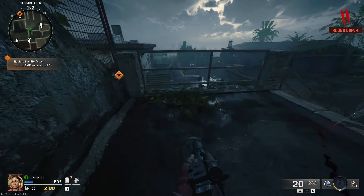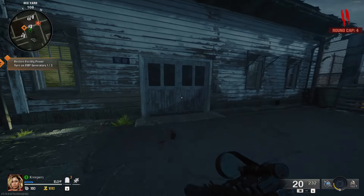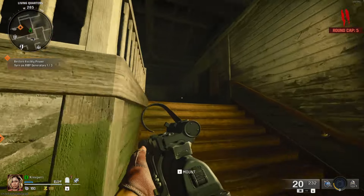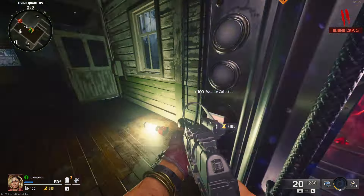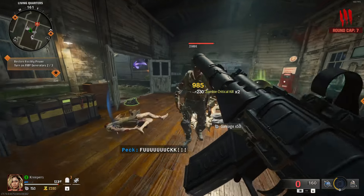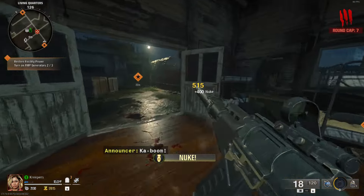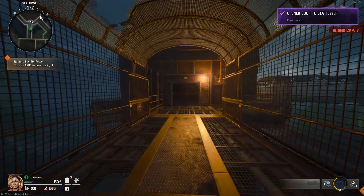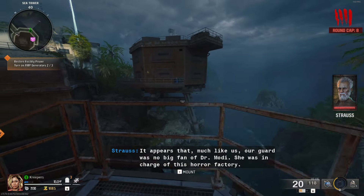Our main goal is to get over to a specific location because we can abuse something there — I'll show you in a moment. We're collecting points as we go, and I think this Easter egg still works because they disabled a bunch of them, especially on Liberty Falls in directed mode, which is rather interesting. My round cap right now is level seven, but that doesn't matter much because we're not going past round 15. We're on eight now.